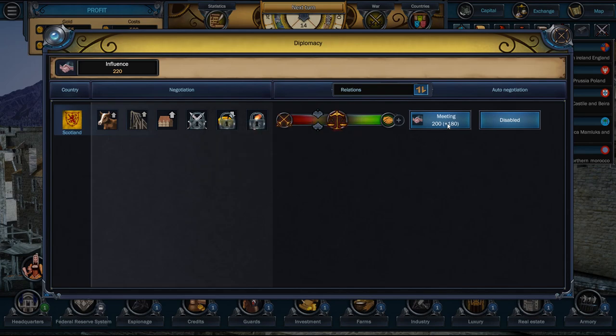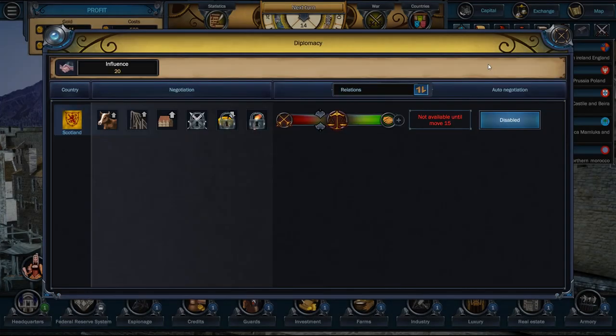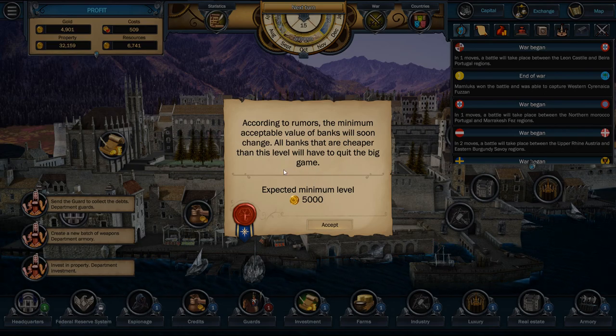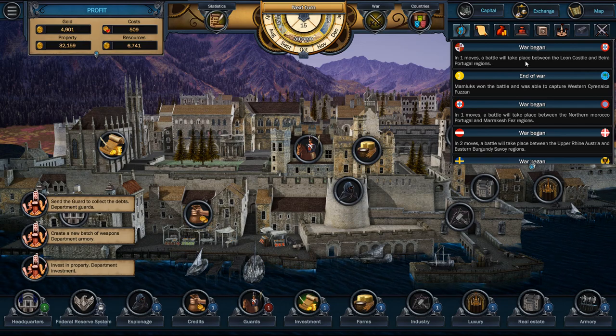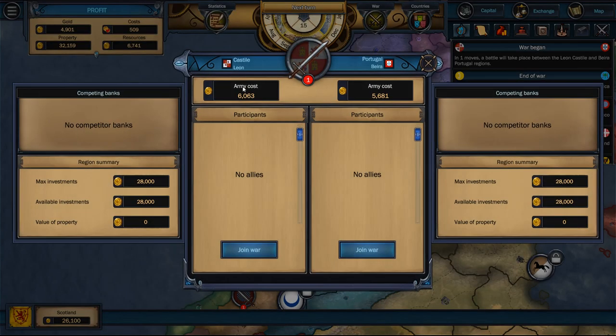I will invest in Ireland — in all of them, we'll see what happens. Next turn. Minimum acceptable bank value is going to be 5,000, so we have to make sure we keep money in here. There'll be a battle placed between León-Castile and Portugal. I'm assuming Castile's going to destroy them, so I'm going to join the war on Castile's side. I'll invest a little bit of cash — not a lot, but just a little bit of money.